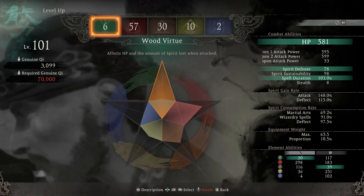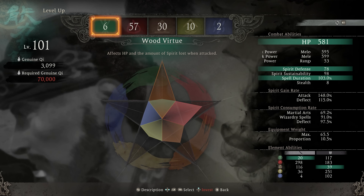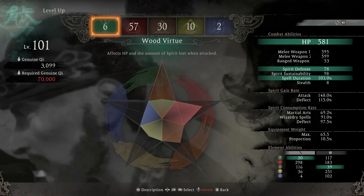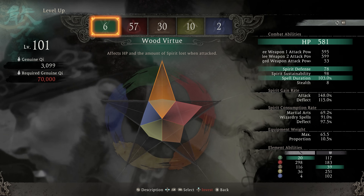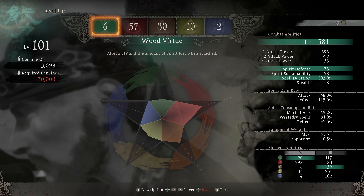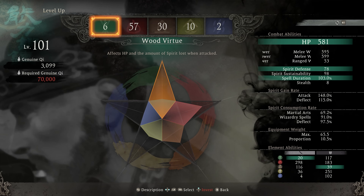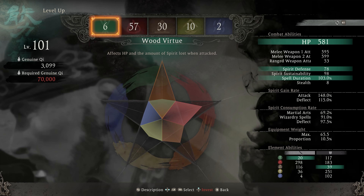Besides that, wood is also going to increase your spirit defense — that is how strong your spirit gauge is and how much damage it would take when you get hit. It's also going to increase spell duration, so this is mainly going to be buffs for your character. The wood tree has a lot of self-buffing and lightning wizardry spells on there, so it's a good tree that focuses around improving you and people you're playing with.